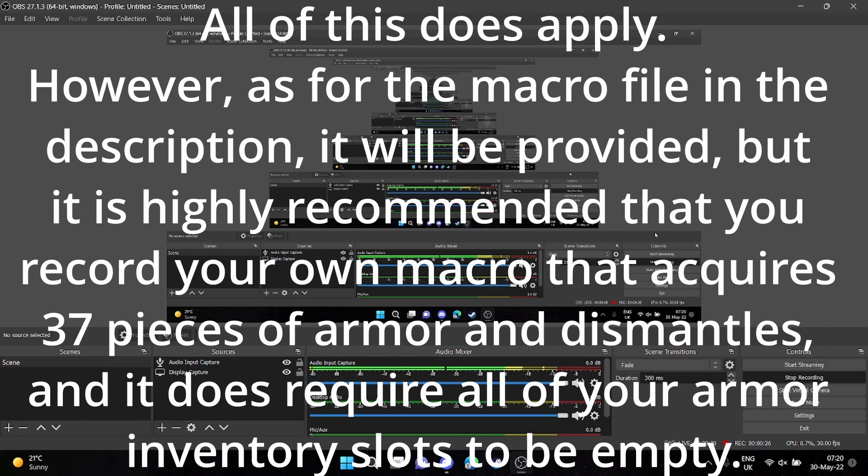Set TinyTask to Always On Top and Continuous Playback. When you hit your play hotkeys, it will begin the macro, and it should provide for people under tier 20, 1,708 shards per hour, and for people at or over tier 20, it should provide 2,322 shards per hour.